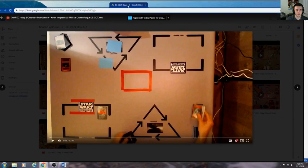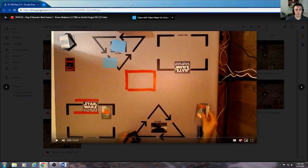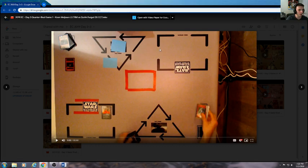Welcome to European Championship Day 2. We've got Koon versus Kieran. Kieran is Ketwall on GEMP, if you've ever played against him, that's the guy you're talking about. We've got Throne Room versus CCT as our first game.